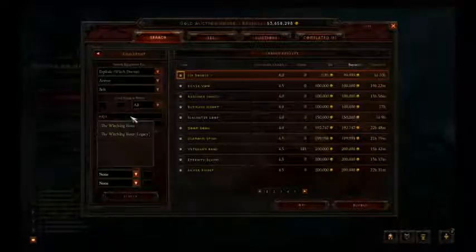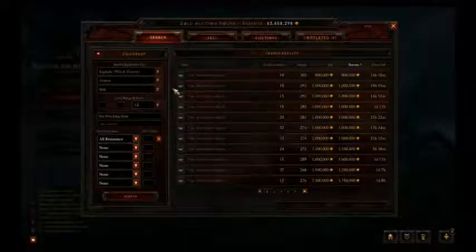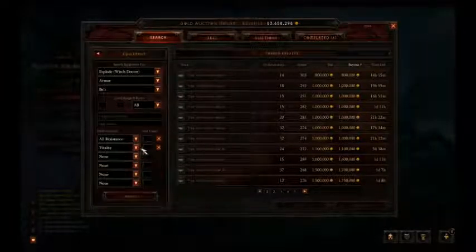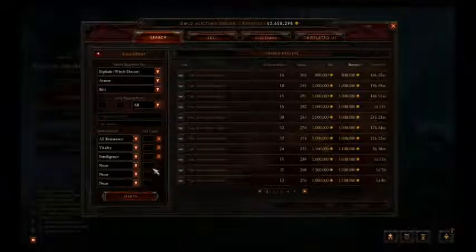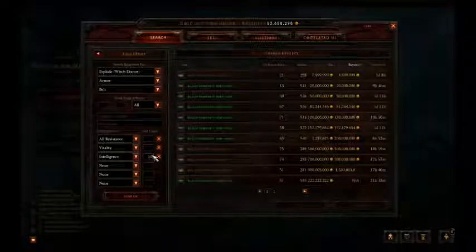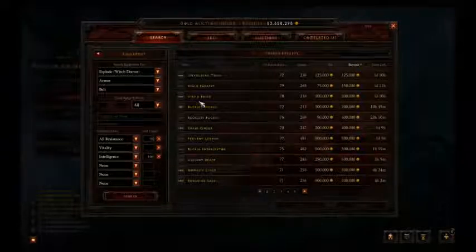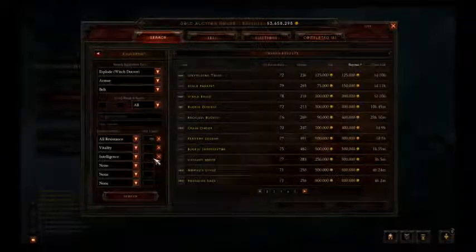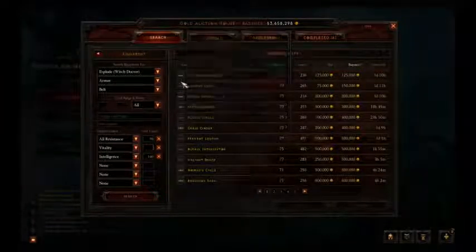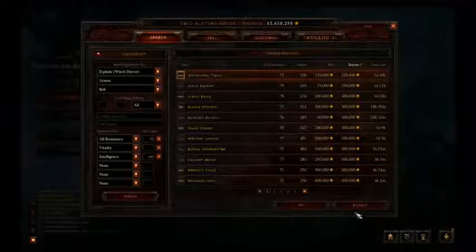For the belt, I actually got a Witching Hour. I'm gonna go ahead and see what I can get, but these things are actually pretty expensive usually. So I'm gonna go more in the tanky, survival direction for the gear now. I'm gonna look for a belt with all resistance, Vitality, and Intelligence — maybe 100 Intelligence and 70 all resistance. This one has Physical Resistance, which is always pretty good for ranged. I'm gonna go ahead and take this one. Pretty nice belt.